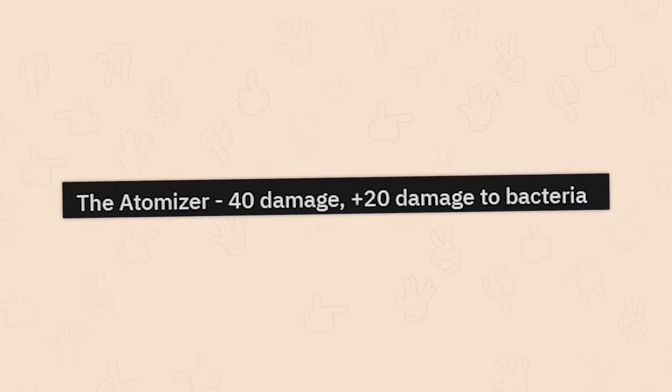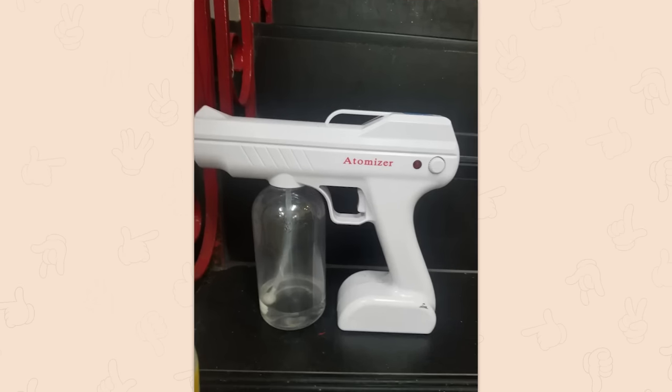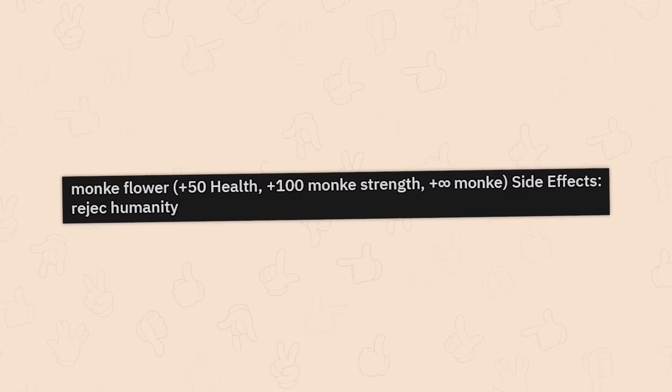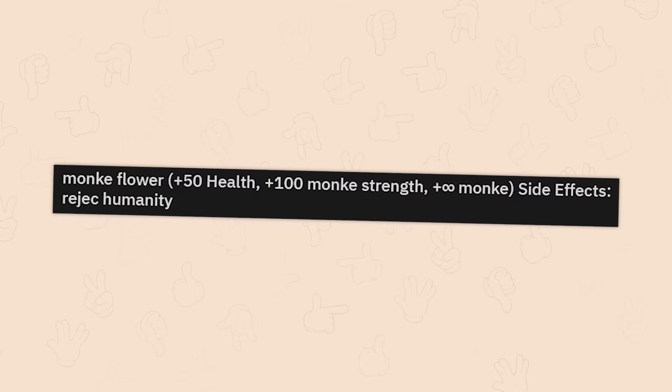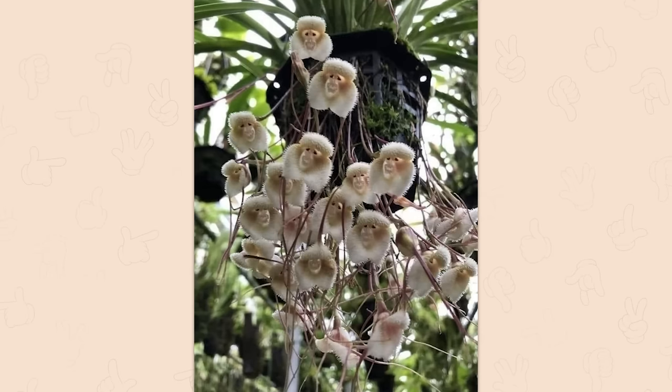The atomizer. Minus 40 damage, plus 20 damage to bacteria. That looks oddly official. I'm kind of scared of it. Monk flower. Plus 50 health. Plus 100 monk strength. Plus infinity monkey. Side effects: reject humanity. Return to — oh my god. I didn't expect that. That's weird. Oh, I don't like that.